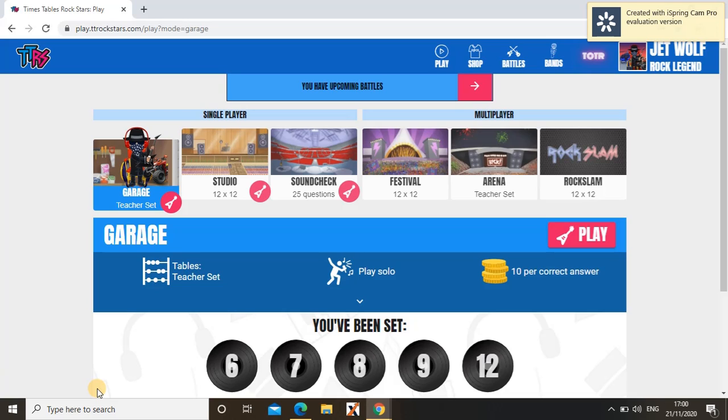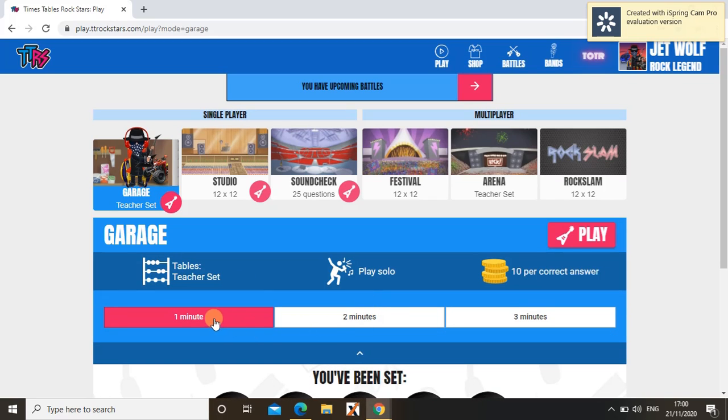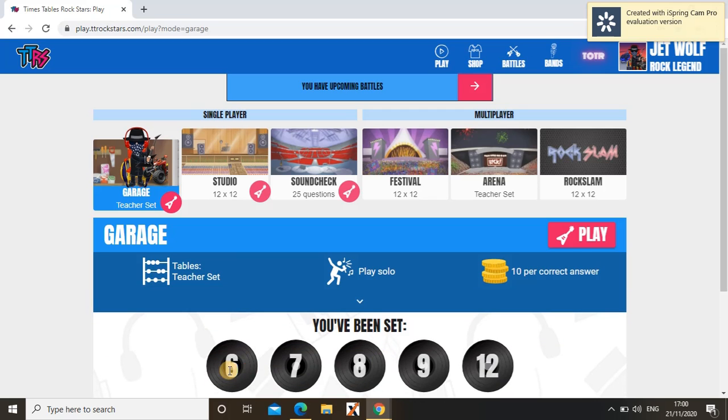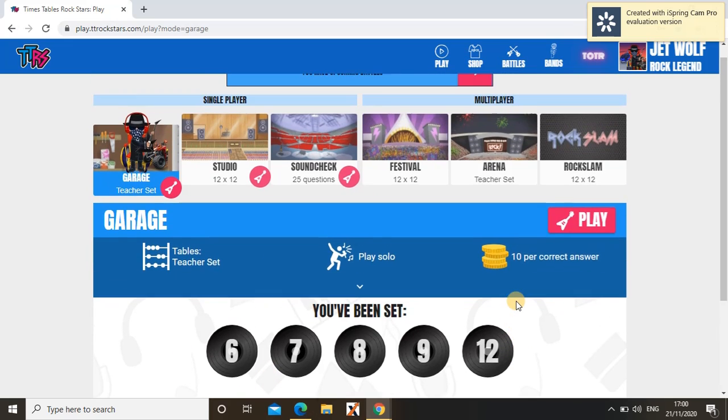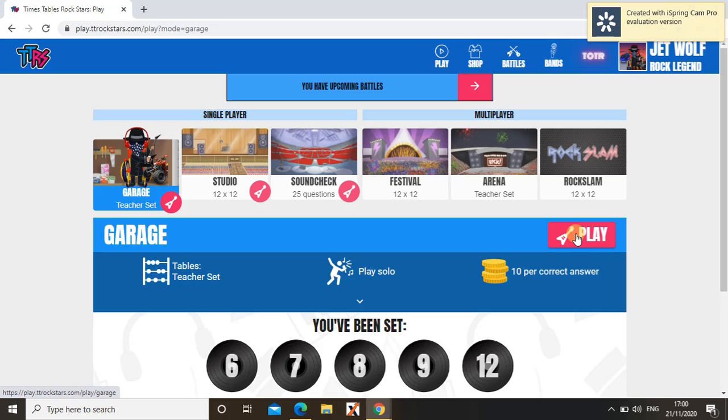Hi guys, welcome back to my channel. Today I'm going to play TT Rockstars and explain everything in it. First, I'm going to be playing Garage. In Garage you can just practice your times tables, and you can choose how many minutes you can do it for: one, two, or three minutes. You can also see what times tables you've been set. So now I'm going to play a game of Times Garage.